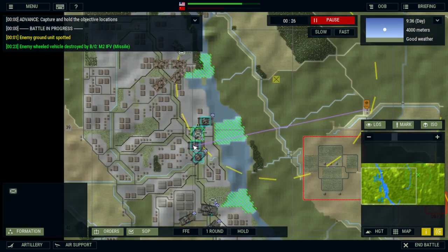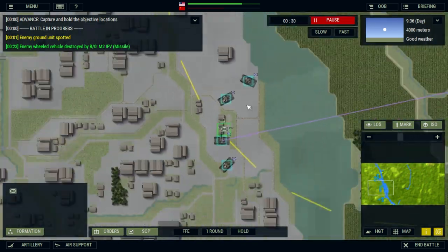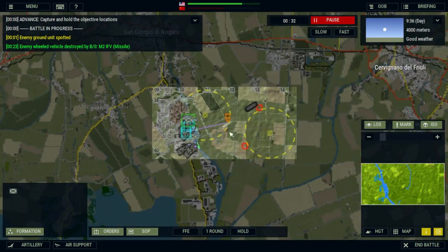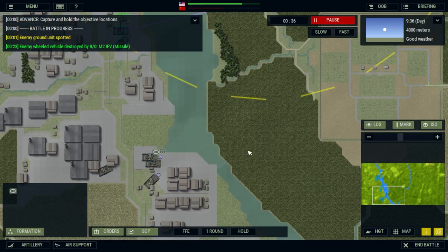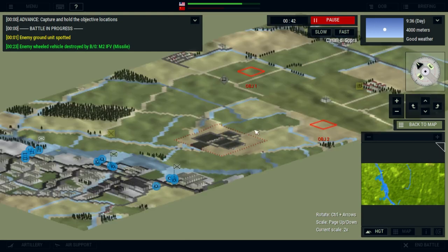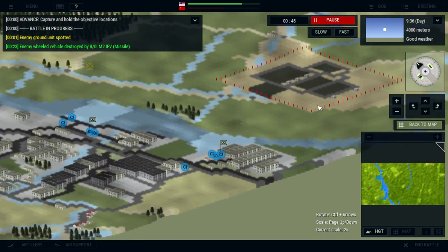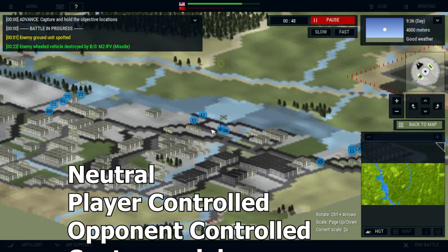Now it's time to talk about objectives, as they are primarily what you'll be fighting over. Objectives in Armored Brigade are represented by squares and can be assigned to strategic locations and resources, which increases immersion for both yourself and other players. Objectives can be neutral, player-controlled, opponent-controlled, controversial, or dummy.